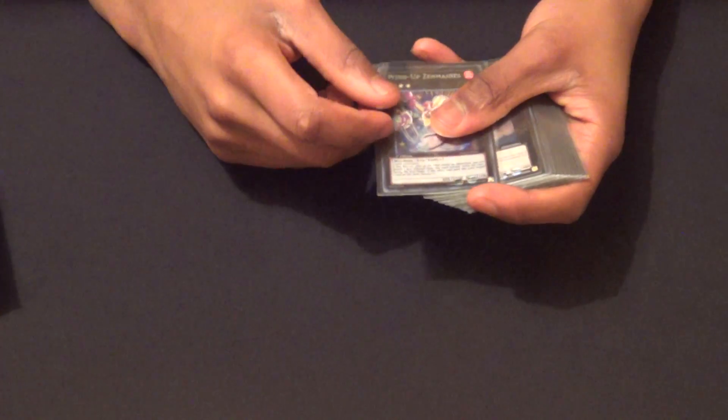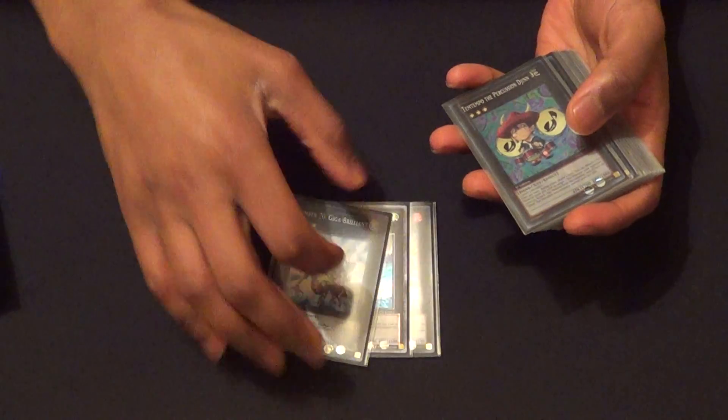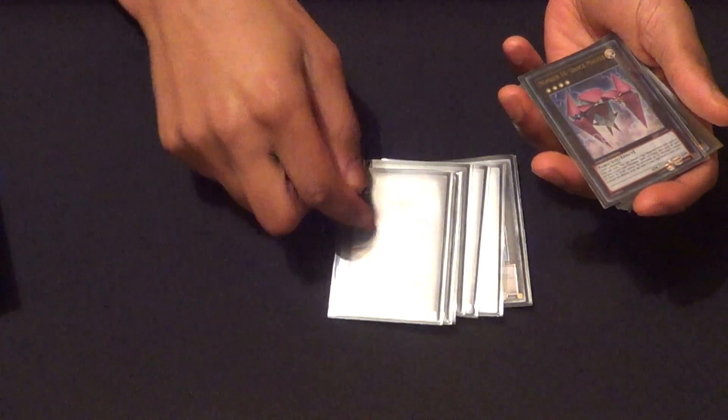For the extra deck, pretty standard. Zenmains, Leviair, Gigabrilliant, Temtempo — a lot of Rank 3s. Acid Golem, Leviathan, Zenmaiety — obviously. It's all about Soul of the Silver Mountain.